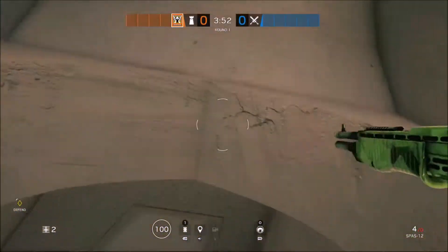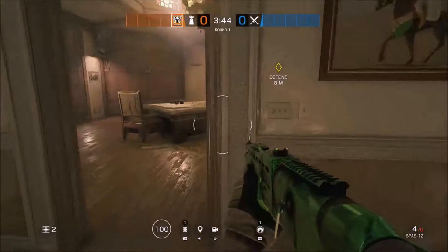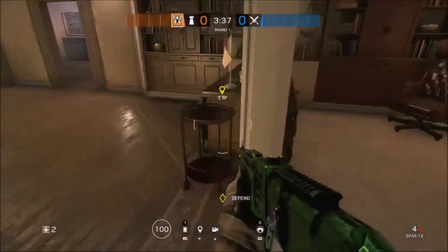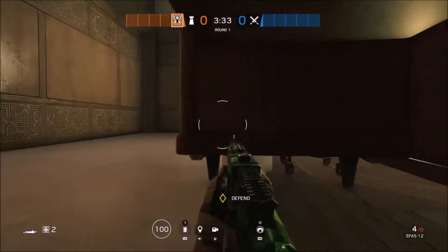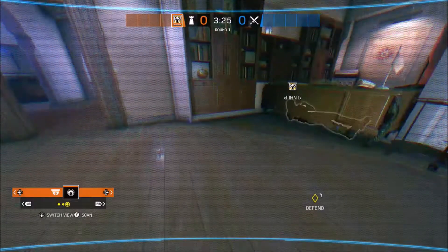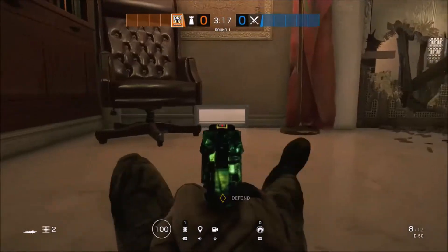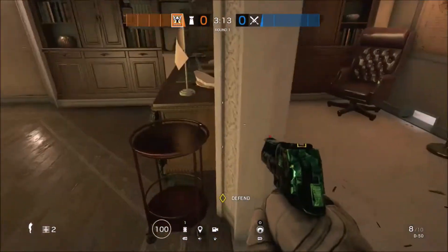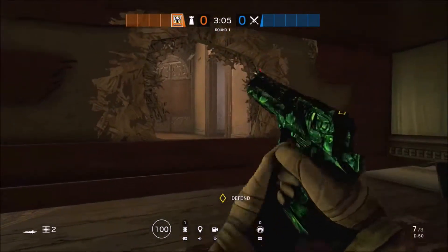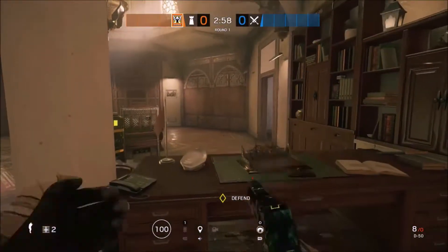This next spot is next to the bathroom, which leads into the master bedroom. There's a desk here — you just crouch down and claim the spot. I wouldn't call this a really good one because you can get shot, as there are a lot of open parts under the desk and some drone ventilation gaps. However, you can use it as a peek hole if enemies come through that doorway. It's a good hiding spot if you're playing hide and seek.